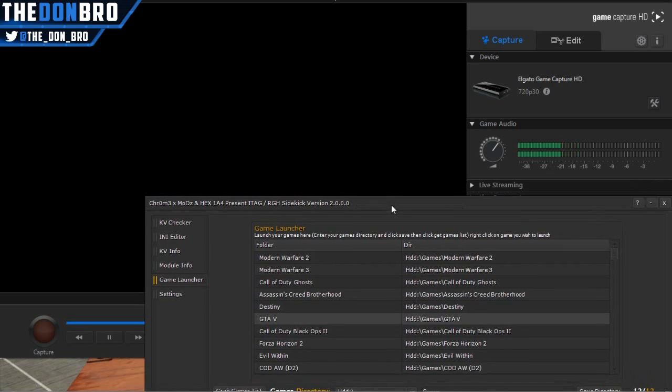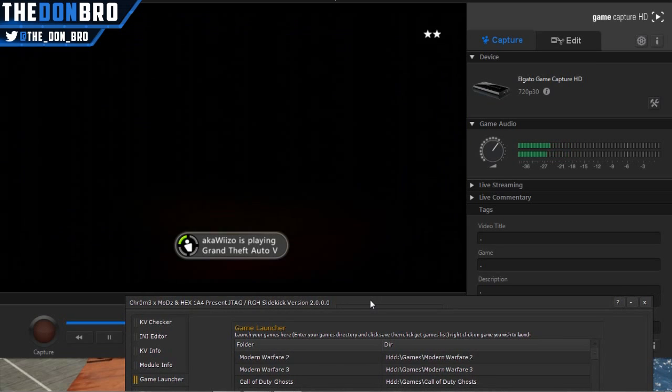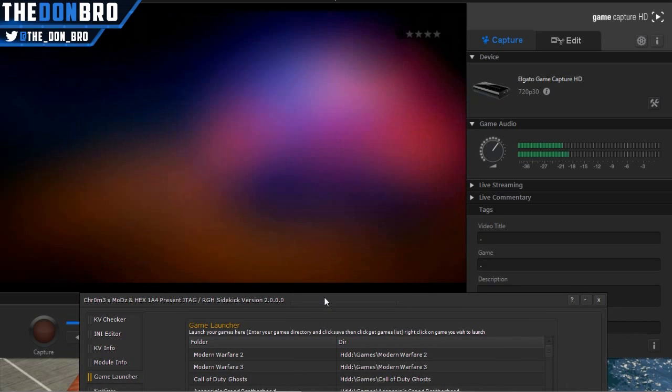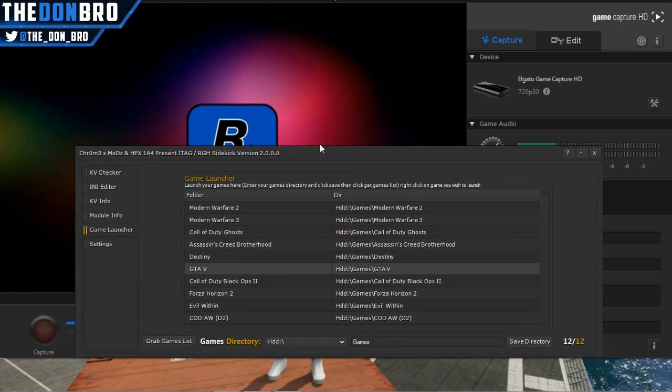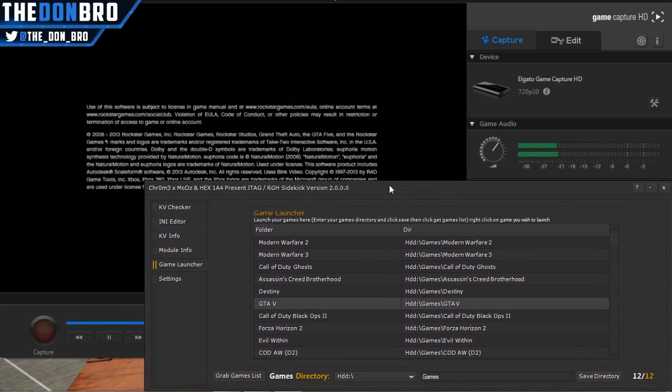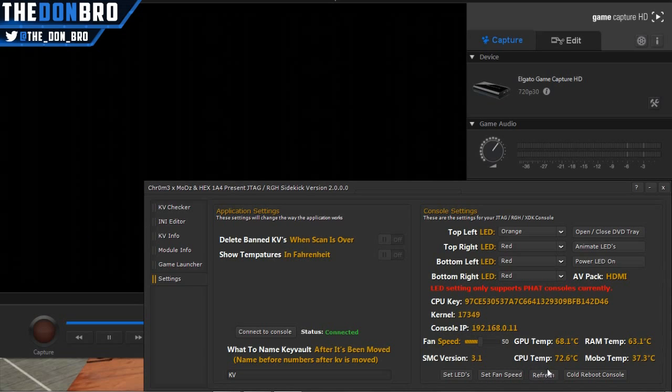Back to the game launcher — you can right-click the XEX you want to launch and it gives you the option to launch the default.xex, the default_mp.xex, or the default.xb. The mp.xex is for COD games. I loaded the default XEX and GTA booted really smooth. I went back to try to adjust the fan speed while in-game and it kind of bugged out — you have to be on the dashboard for that. The game completely crashed as you'll see.